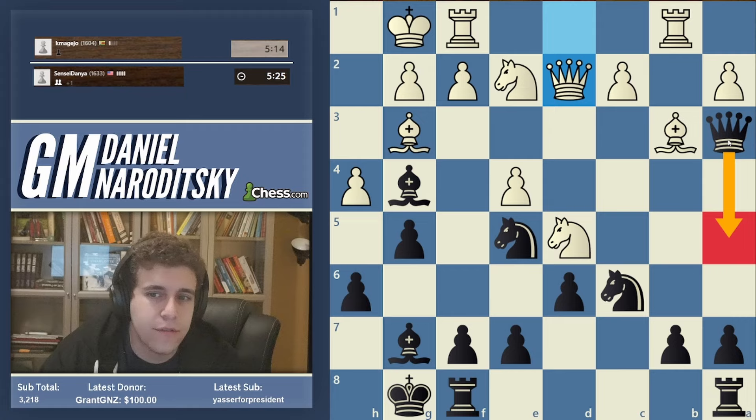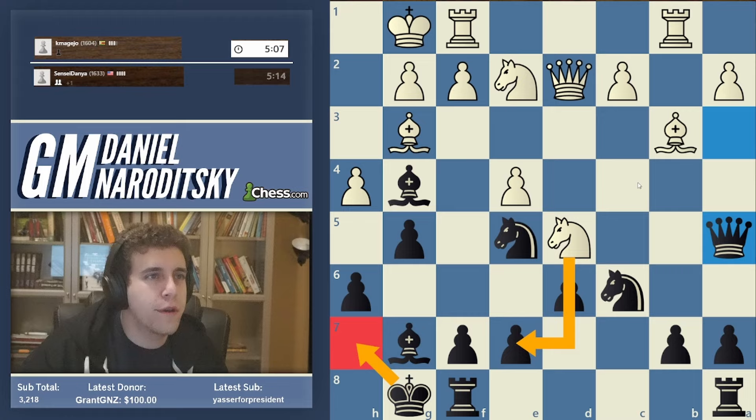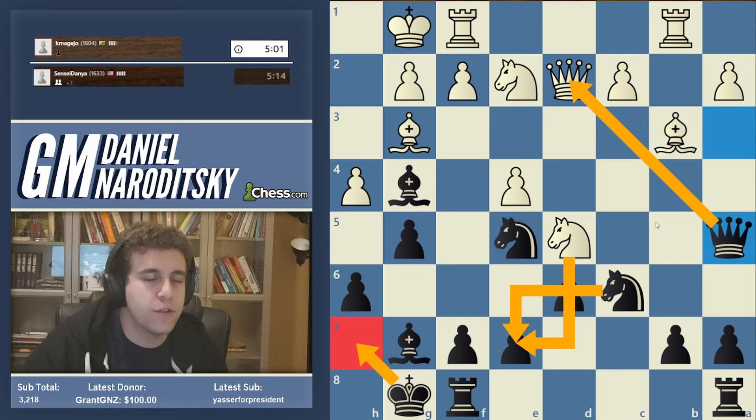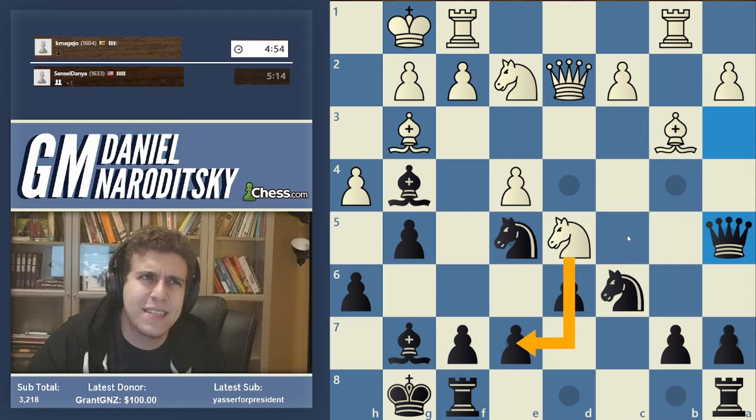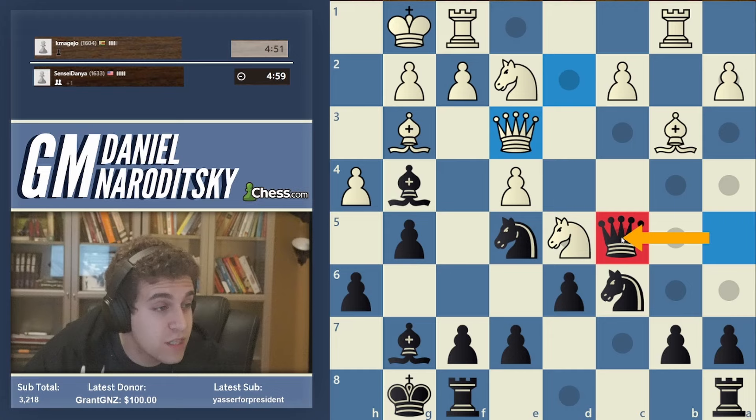But there is a tactical problem with queen a5 - we're still going to play it even though it contains an issue. Knight takes e7 check is possible, but if you calculate a little further: knight takes e7 check, we go king h7, and because we're attacking white's queen and also the knight, I think that forces the queen trade. So we give back our extra pawn but at the very least we're not going to get checkmated. Our opponent doesn't do it - our opponent goes queen e3, which is kind of music to my ears.